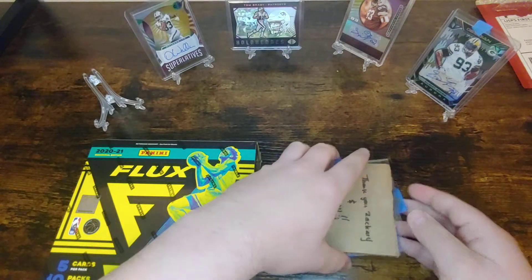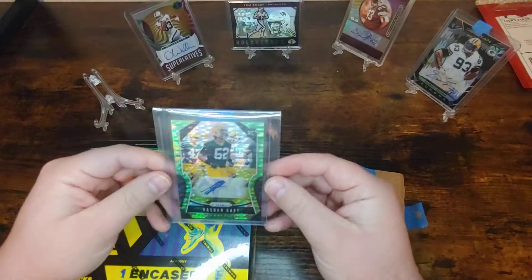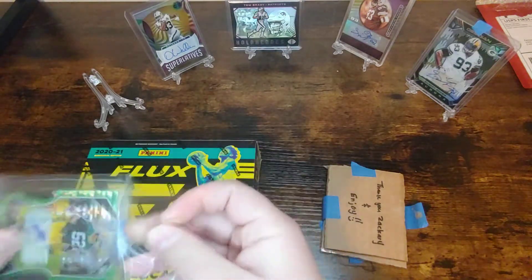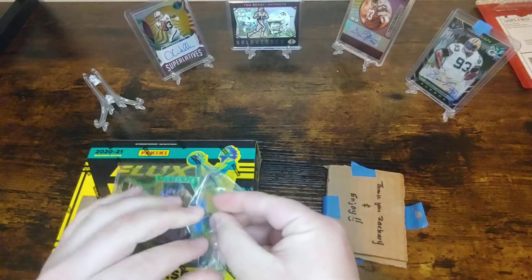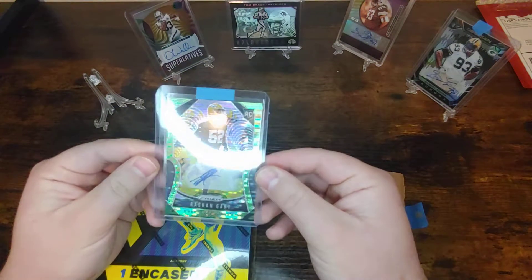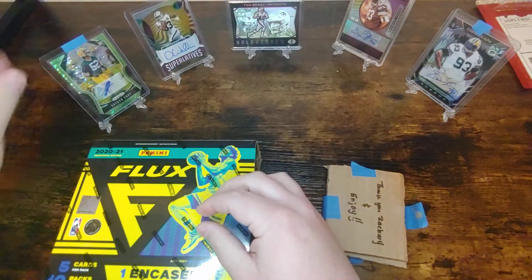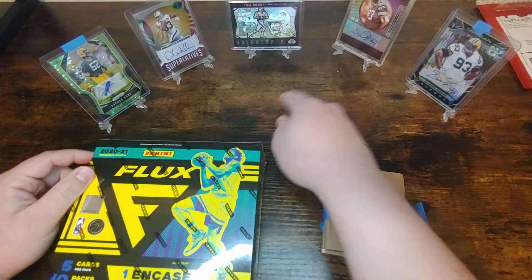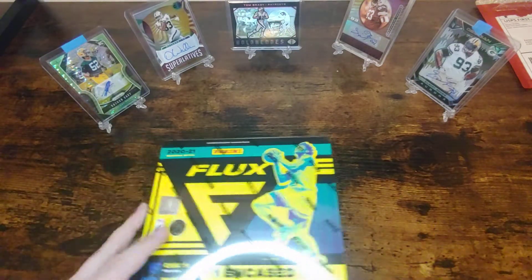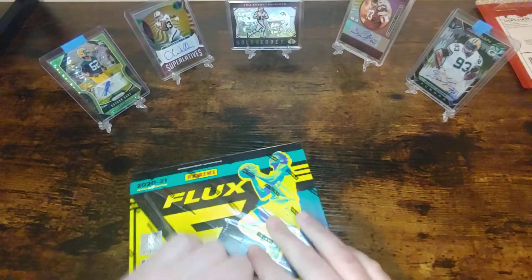First I want to show you guys one more new card added to the PC — another one of my Packers. Got a Rashan Gary, going to be a green Prism rookie card. Really happy when we drafted him and he really stepped it up this year, especially without Za'Darius. So that was a really cool card to add to the collection. I also got a few of my favorites back here — my Hollow Heroes pull, my two Gil autos, my Darren Waller Superlatives. Kind of cool to show off some of the hits in the background now. But let's break into Flux and see what we get.